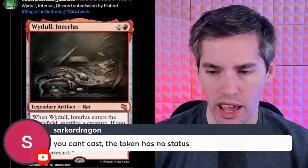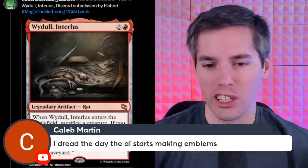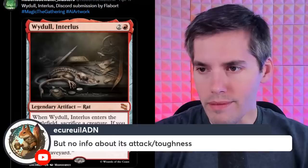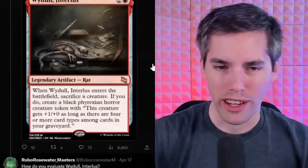You need two death triggers here — you sack a creature, then you sack your stupid Phyrexian that entered the battlefield. I dread the day the AI starts making emblems. No info about attack and toughness — we're just gonna have to make it up. I just assume it's a 0/0 by default. Oh yeah, and it's a mythic. Just a random mythic in your booster pack. Enjoy your Rat Phyrexian thing.